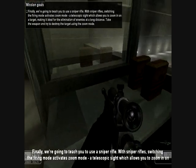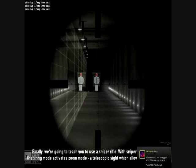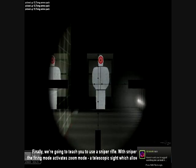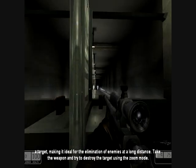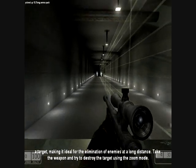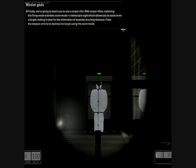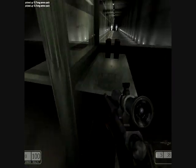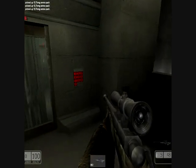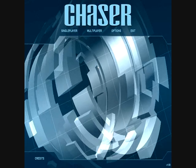Now they're going to teach me to use a sniper rifle. Switching the firing mode activates zoom mode with a telescopic sight, which allows you to zoom in. Headshot! Take the weapon and try to destroy the target. HEADSHOT! Oh man, I'm a sniper in this game! Hell yeah!